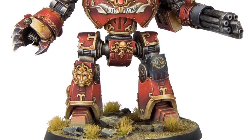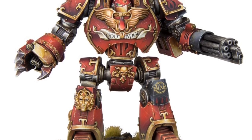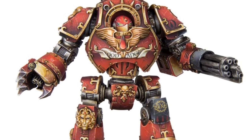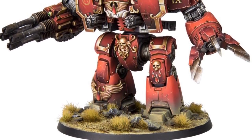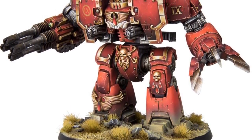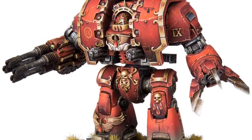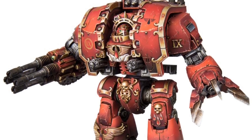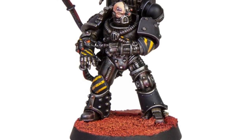Another new Blood Angels model — this would be a Contemptor Dreadnought. I like his head; I like that winged motif underneath his face, it's very good. And another Blood Angels model, this one appears to be a Leviathan Dreadnought. I think a lot of people like Leviathans, and I can see why.